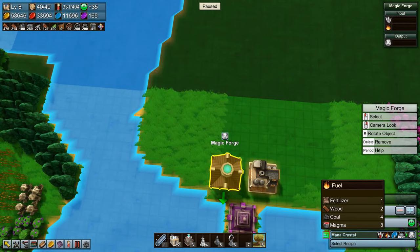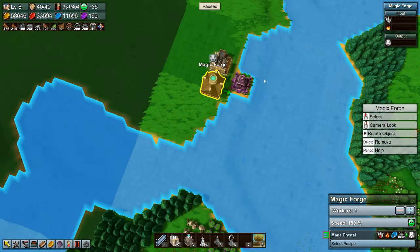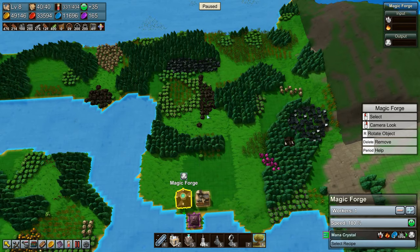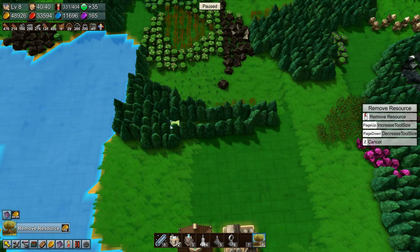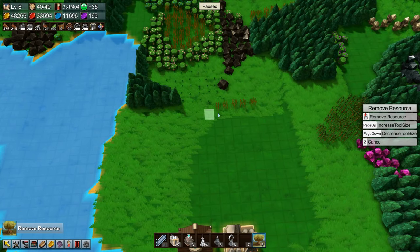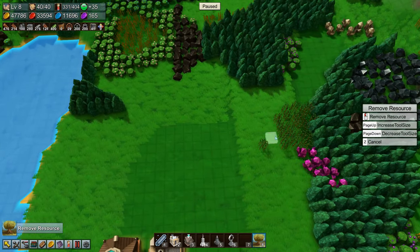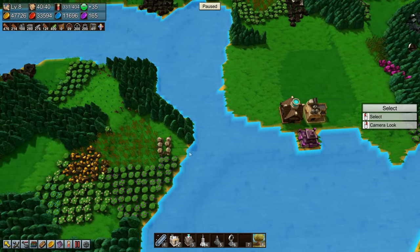The magic forge needs fuel and mana shards, so I think we're going to have to build a bridge across here. Let's have a quick look up here — there's coal, okay, this is good. Let's remove some more resources — remove all of this stuff, and that one as well. There are mana shards up there, okay, that made life a little bit easier.